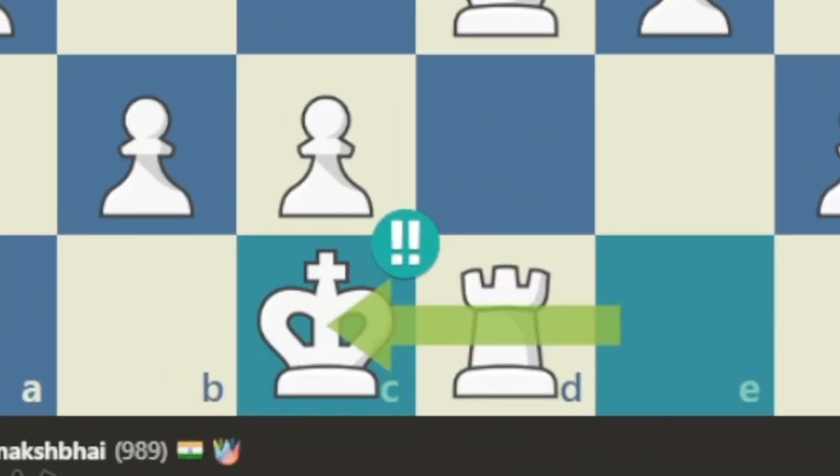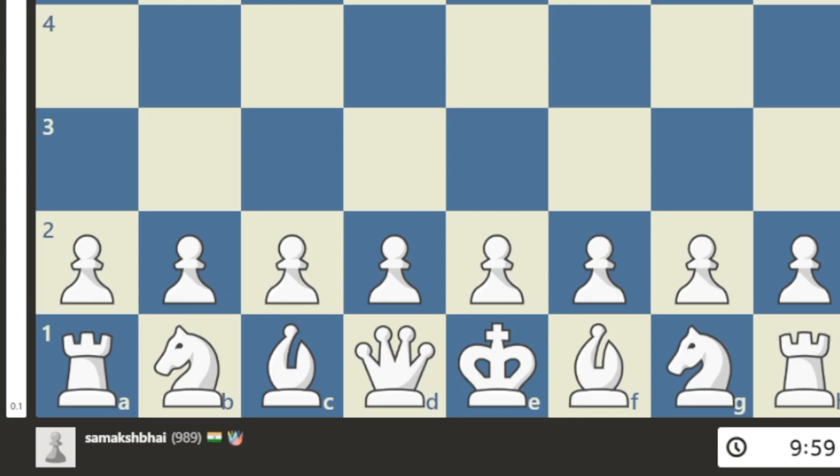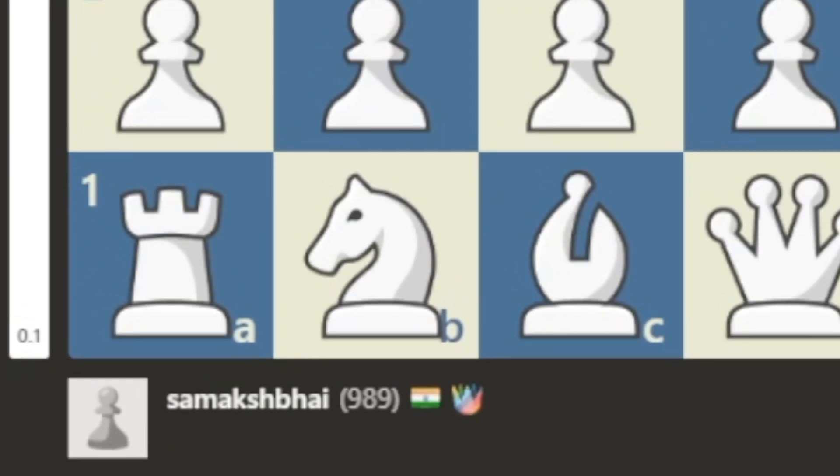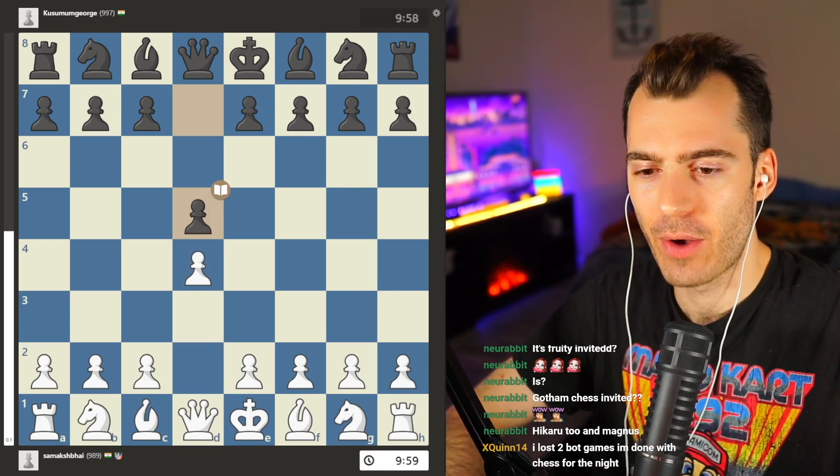The absolute brilliancy — queenside castle. Walmart bag, also known as Samu. Both players are rated around 1,000 ELO.